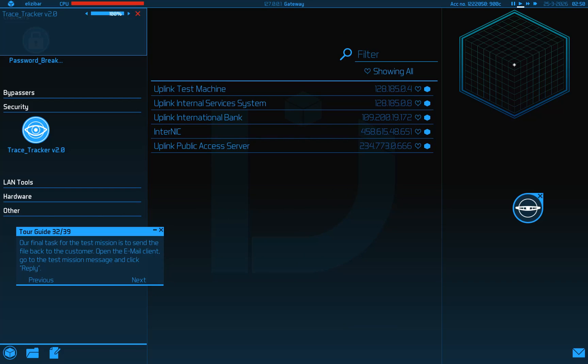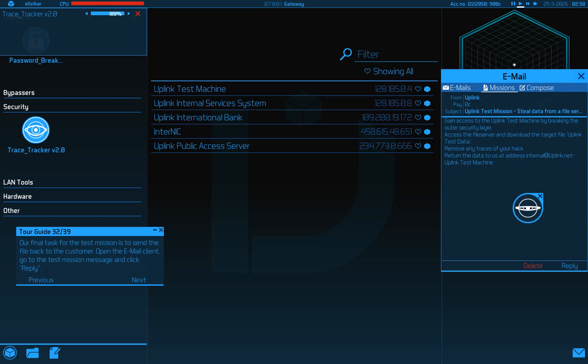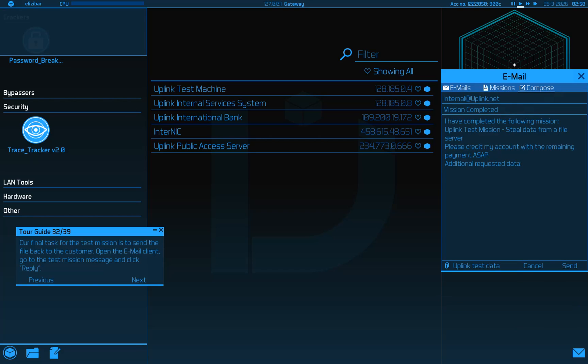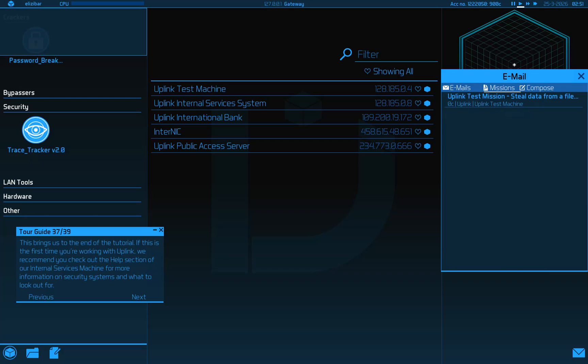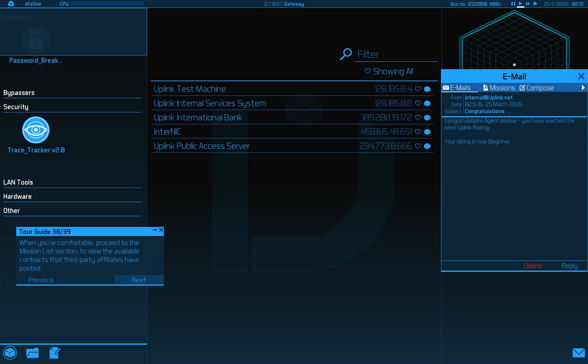We've disconnected. Let me email the client - it takes a little while to get back in the swing of this. Hit reply, file attachment: Uplink test data. You'll receive two emails, both from Uplink. First, congratulations informing you that you've been paid. The second is informing you that your Uplink rating has gone up and you'll be able to do better work. We'll send. Please do not reply. We'll proceed to the mission list section to view the contracts - wish you the best of luck.